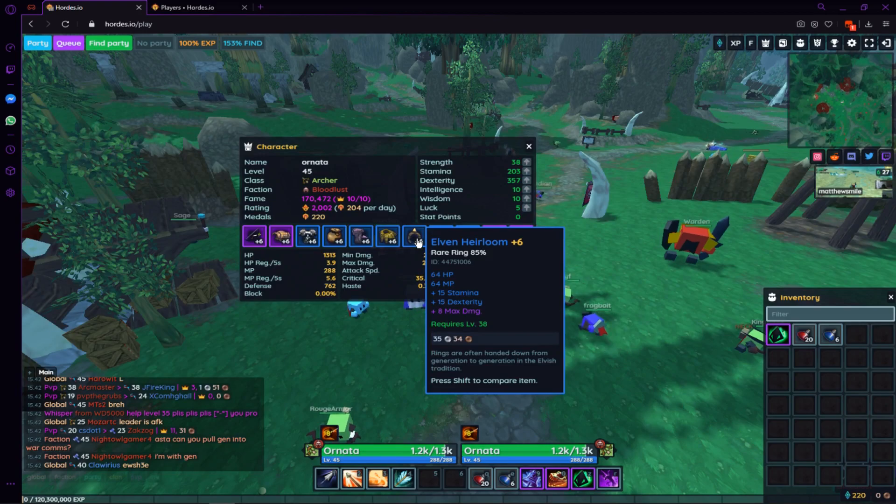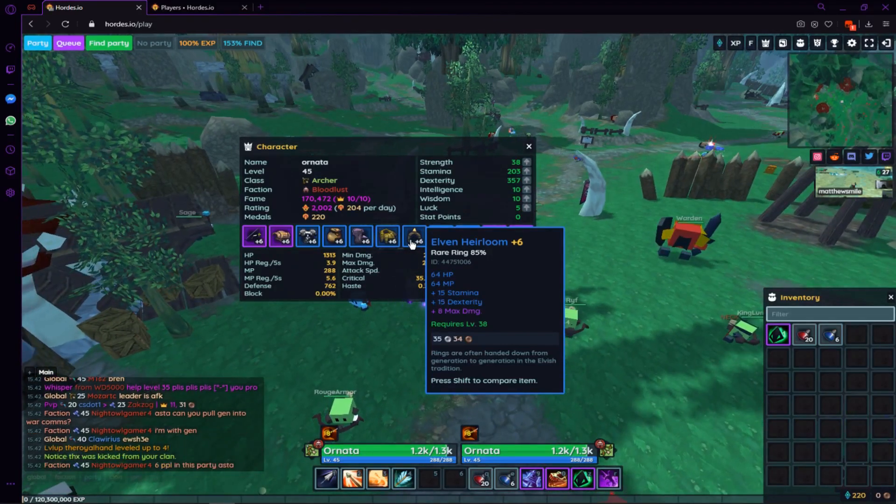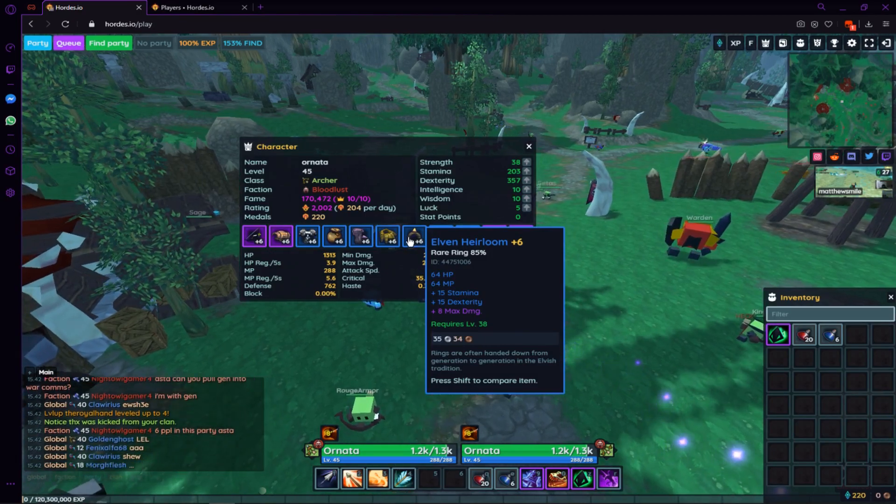Moving over to the ring — dex, dam, max damage: 15 dex and 15 stam. Very nice rolls.